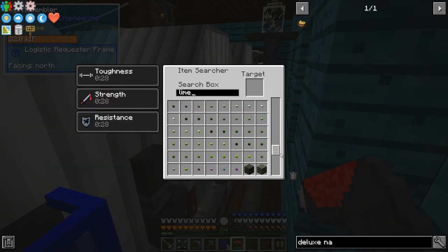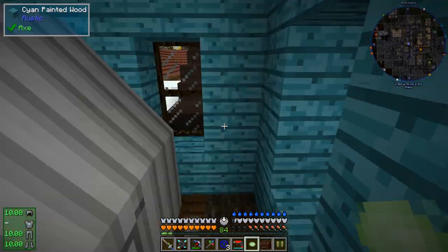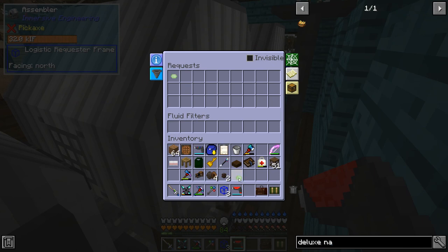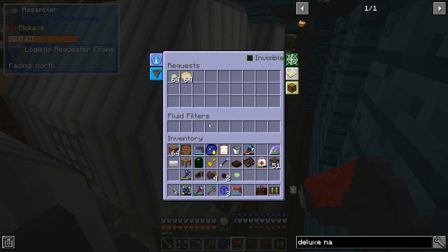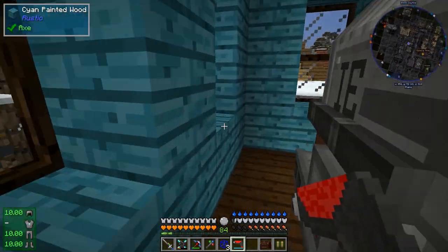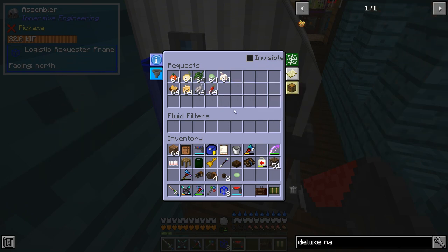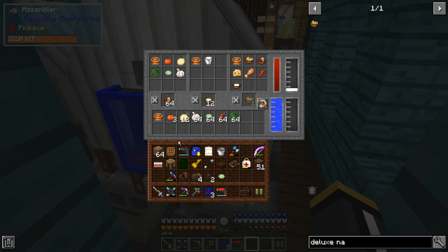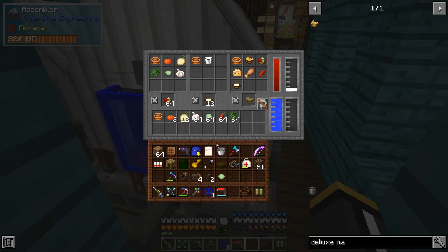I can right-click with the logistics configurator and shift-right-click to say we want a stack of limes in here at all times, and a stack of tortillas. Currently our logistics network does not have access to tortillas yet — we haven't set that part up. And over here we're going to need a lot of stuff: tomatoes, onions, spiced leaf, lime, garlic, tortilla chips, cheese, cooked fish, chili pepper — if I forgot anything we'll find out. In the time it took me to set that up our logistics drone already brought a lot of this stuff in.